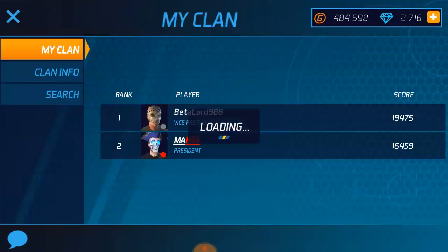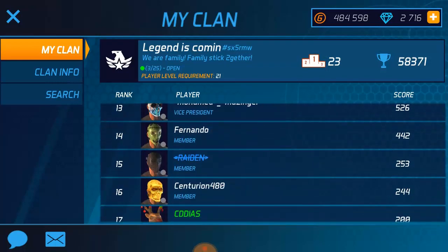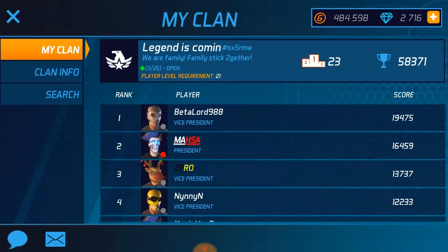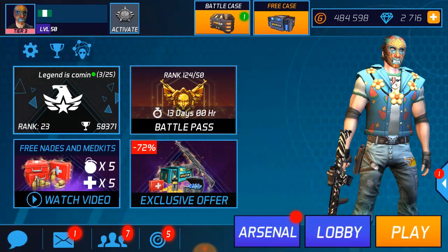Let's check my clan — my clan didn't do good this week, so we're still around 23 because the network's kind of bad. We didn't do good but not bad. Back to today's tips and tricks video: how to get good fast. If you check out over here in the top right corner, you'll see I have the body case and a free case about to pop up. If you're not opening your free case every five hours, you should be doing this — let's go ahead and open this case.